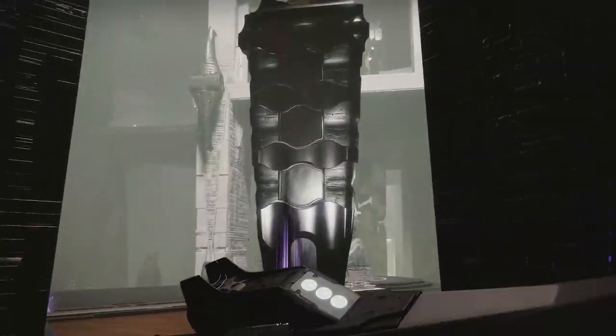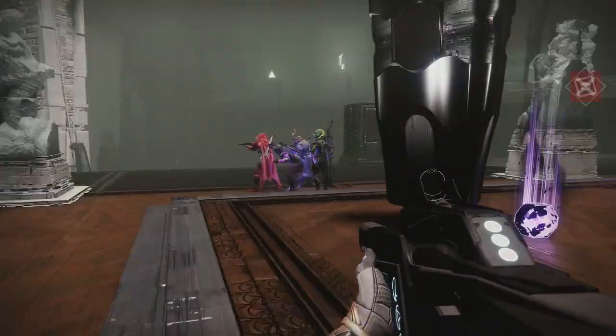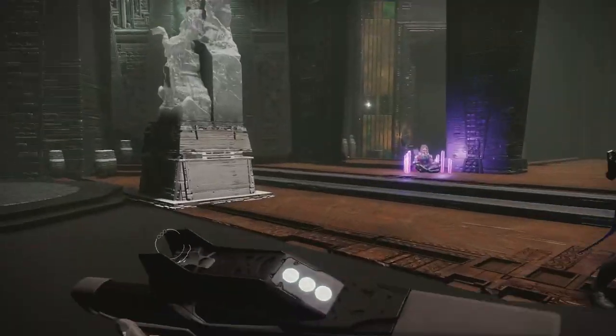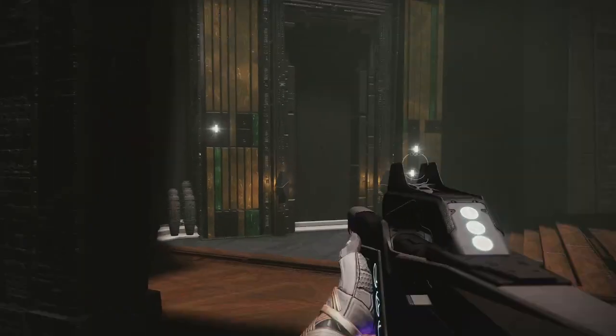For this encounter, you're going to want to break into three teams of two. One team's going to stay down low and clear adds, one team's going to be up here and clear adds, and one team's going to go through that door.